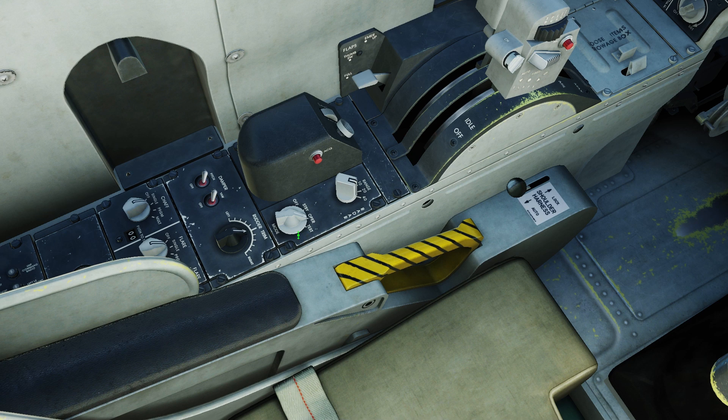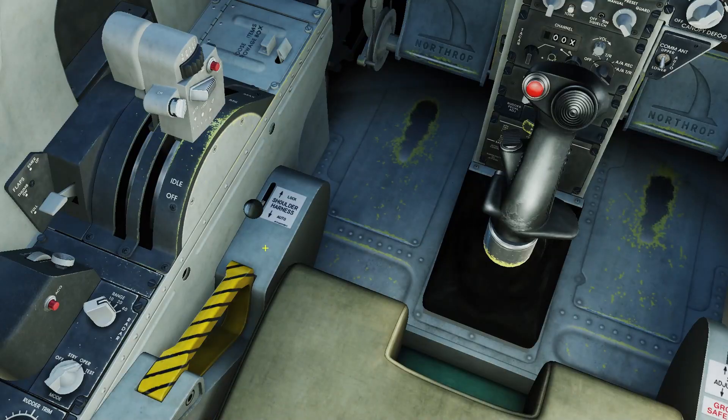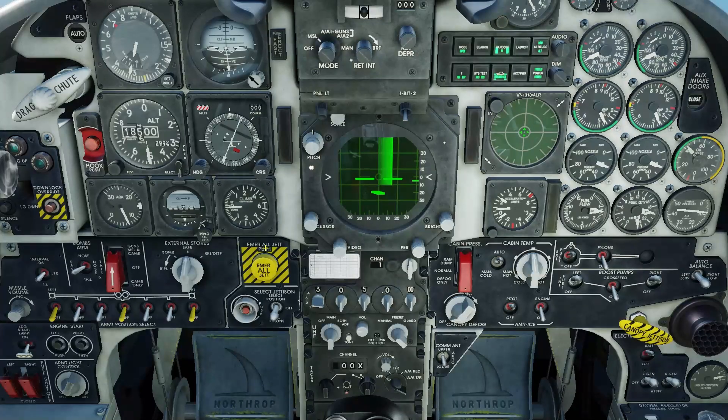Last but not least, you have the radar mode down here. Whenever you do startup, you want to put the radar from off into standby, and then once you've taken off, you want to put it from standby into operation. You definitely want to give the radar a warm-up, so if you're expecting to get into combat relatively soon after takeoff, make sure that while you're on the ground you have it in standby, so that way you can put it into operation as soon as you get airborne. The radar is functional and working.